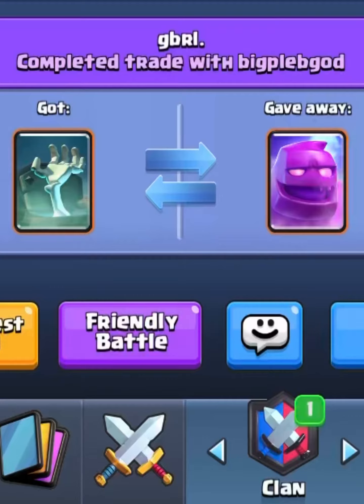With a card you want, all you have to do is trade with your friend or your other account, then pick a card you can give, and done — you have a higher arena card at a low arena.